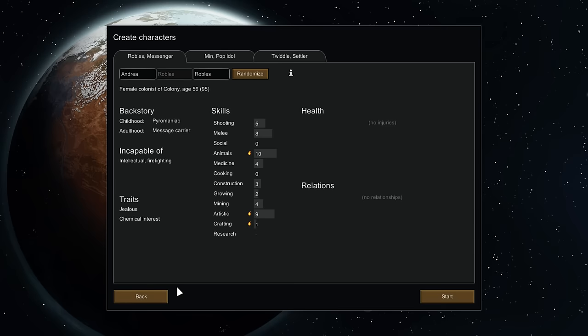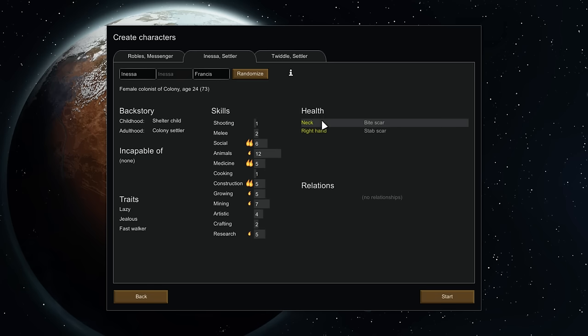We're going to try to go with relatively decent people to start off with. In particular, it'd be nice to get people who aren't incapable of anything. Intellectual and firefighting isn't terrible, assuming you have decent traits. Let's take who else we've got. Min, a pop idol who can't do anything including dumb labor - that is completely unacceptable. You have scars - they're not the worst thing, but they're not great. You'll be in pain all the time. You can't clean, although you can haul. You have great medicine, great cooking, good research.